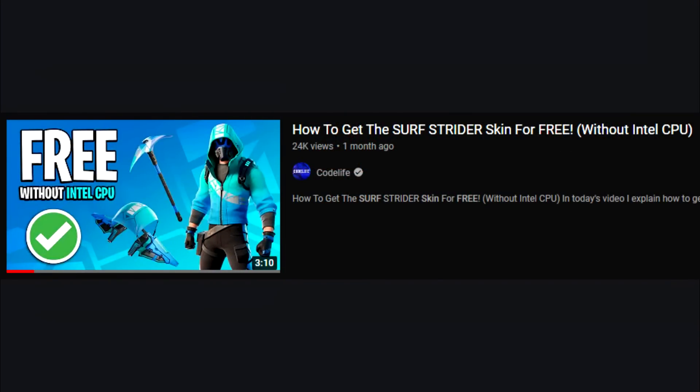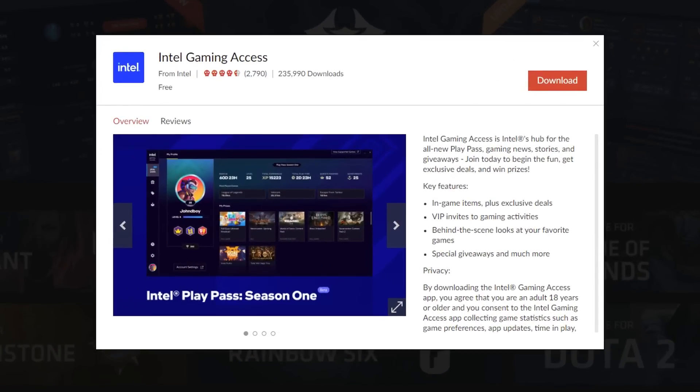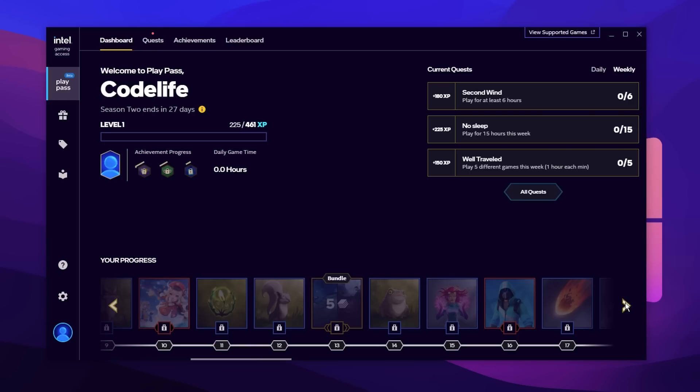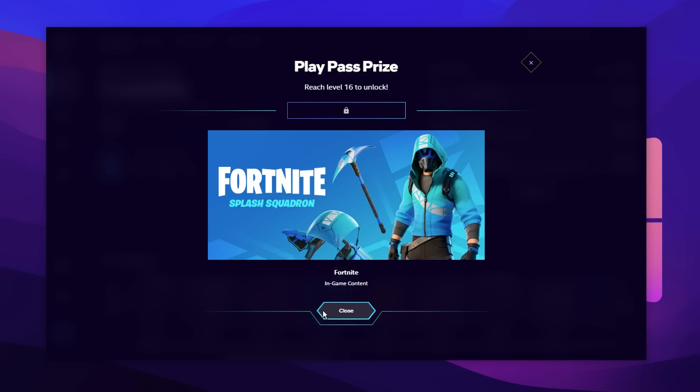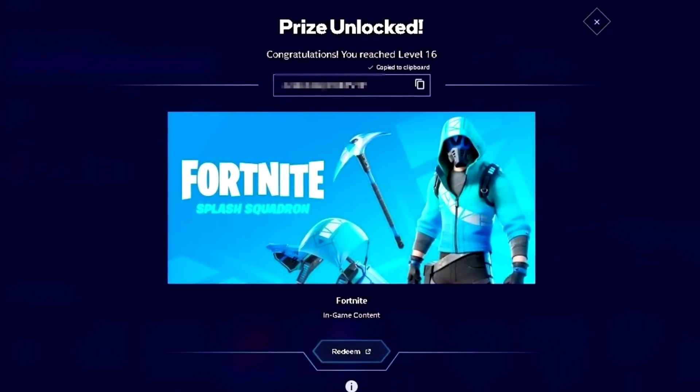As you guys should know already from the video on screen, all you have to do is download the free Intel Gaming Access app. Once you've downloaded it, you'll see they've got a sort of battle pass system with XP from different quests — daily quests, current quests, weekly, all that. You then level up to level 16, and under level 16 there's a Fortnite prize: the Fortnite Splash Squadron set. So all you have to do is reach level 16 and then you can unlock it.